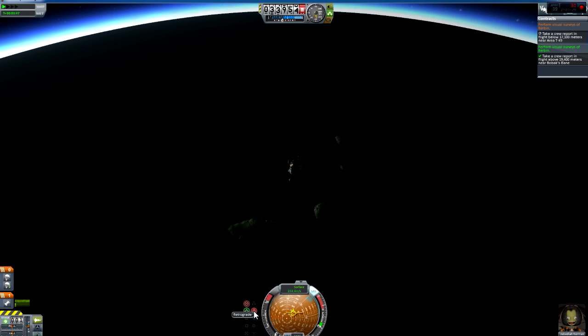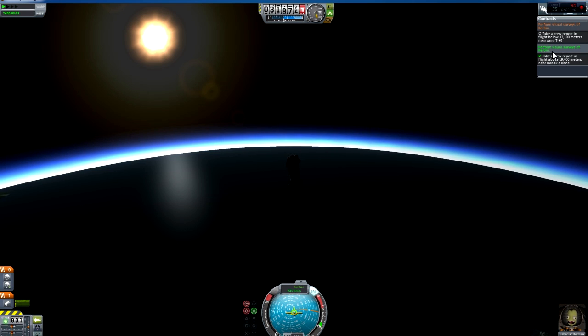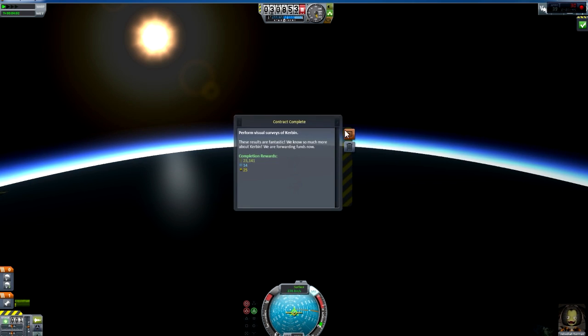Got it - that's awesome. Okay, so we got one of them done. There's 23,000 so that's a definite profit. If we press the G key, out comes the landing gear in case we hit any land.